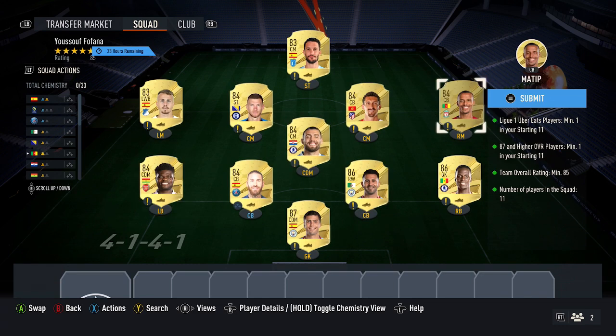Next up, you want to pick up six 84 cards. When doing this, pick up your player from the French League — Ramos. Put him in the squad just there, currently costs 3,000 coins. The other 84 cards are all around 2,800 coins at the moment: Parti, Dzeko, Kovacic, Savic, Matip. Just make sure you pick up Ramos so you tick off the Ligue 1 requirement.